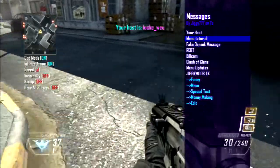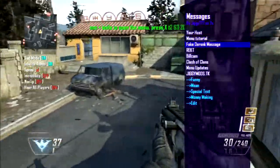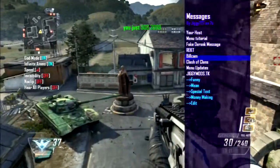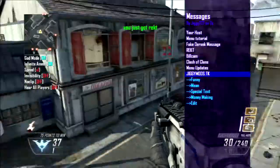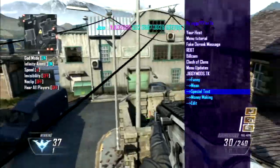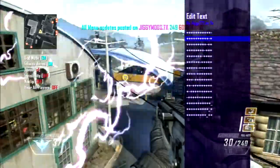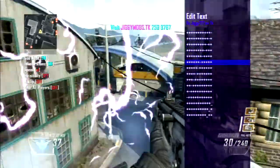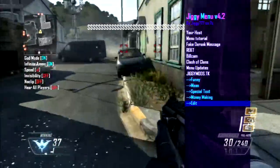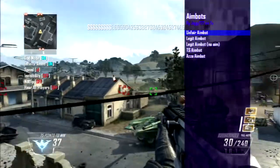You've got messages where you can display things like who the host is — which is basically just my PS3 name right now, not an online ID. There's a menu tutorial showing how to open with aim and knife. There's a fake derank message which is probably really good to use online. You've got references like Clash of Clans, menu updates, and jiggymods.tk which is probably his website. Then you can have special text like hosting jiggy7 and jiggymods and all these cool things, plus a display of numbers with a dash.